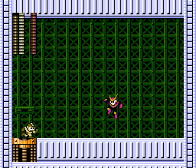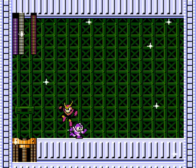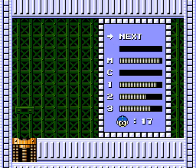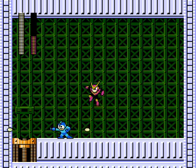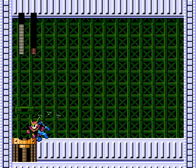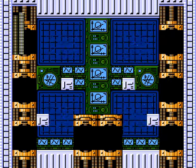Quick Man. Now you guys will get to see a better example of how the Flash Stopper works. I'm doing nothing and his energy's going down. Kick ass. Now, normally Crash Bombs are his weakness. He's such a hyper little guy. Normally use Crash Bombs on him, but since I don't have any, just use the Arm Cannon. He goes down pretty quick.